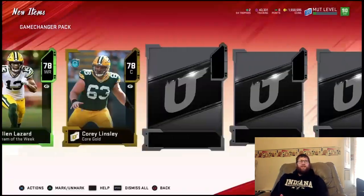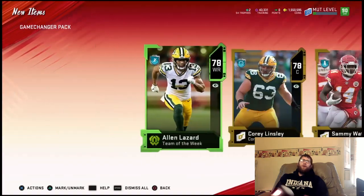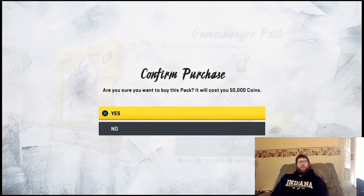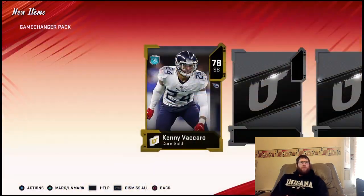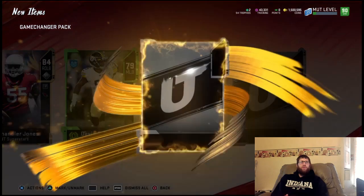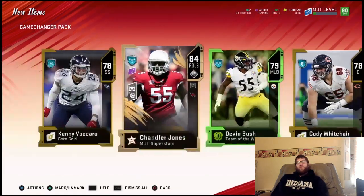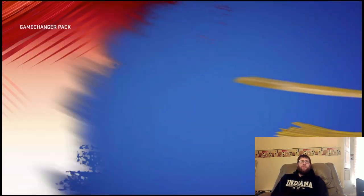We get a 78 there. 78 and... yeah, it's an all gold pack. That's okay — we've been doing pretty good though. I think that was our first all gold pack. We get a 78, 84 Mutt Superstar, and that's it. Two not-so-good packs in a row there. Hopefully we can finish strong here.